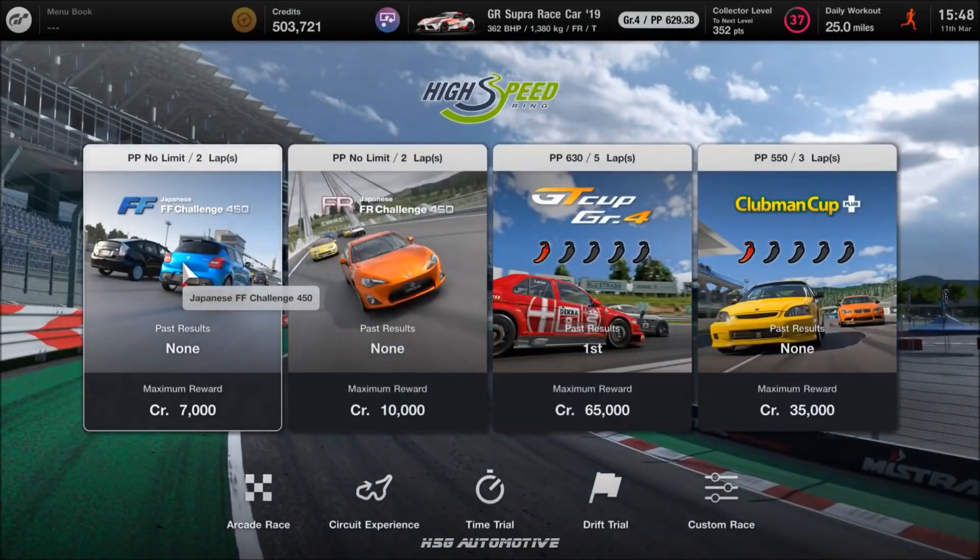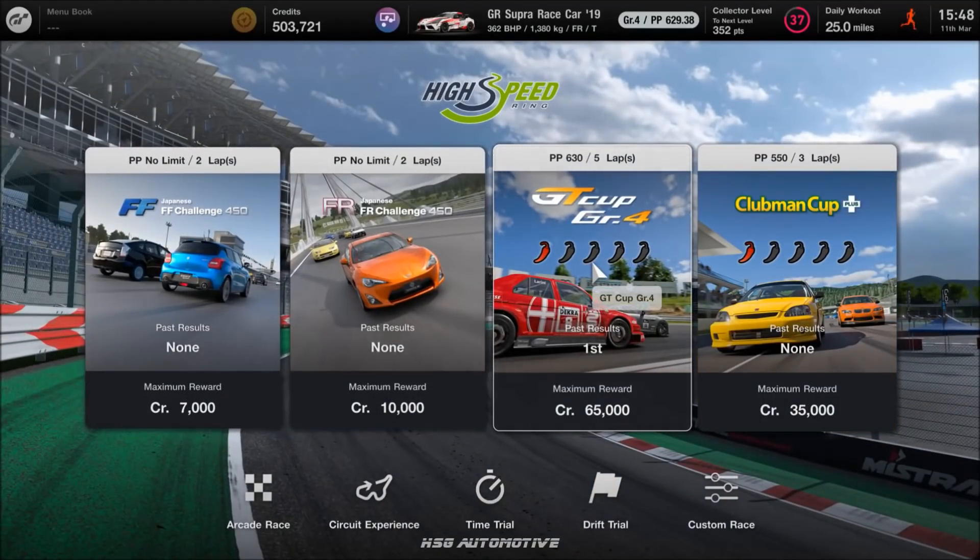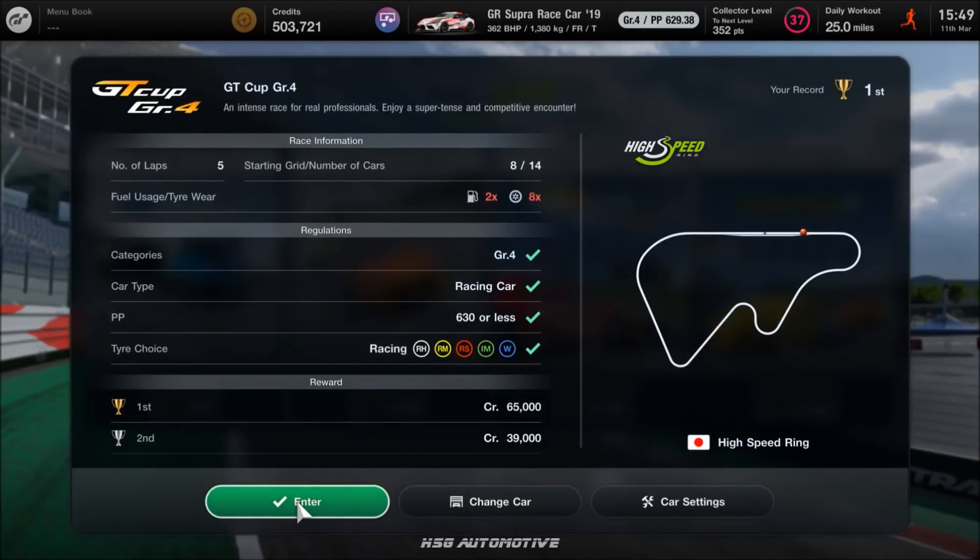You unlock High Speed Ring on book three. Jump into this section and go to the GT Cup — this has been mentioned on YouTube already as a standalone money-earning method. This race shows 65 grand, but it actually gets you just under 100 grand if you do it clean. In this game, doing a race clean just means not hitting other cars — you can slam into the wall and still get the clean bonus. The race takes about six or seven minutes, and you can use the exact Supra you just won from the license, tuned up just a little to 629 PP — the limit is 630.